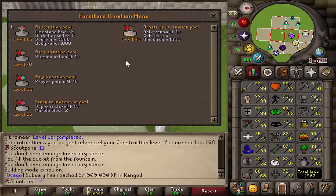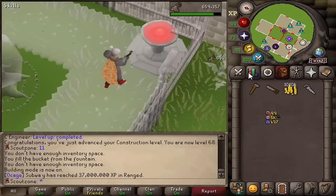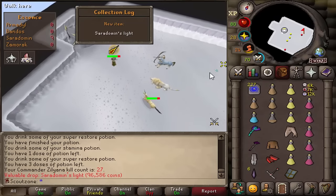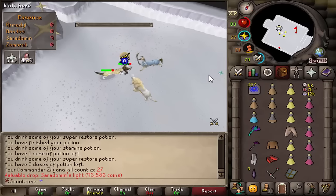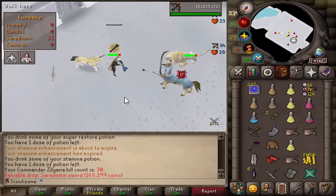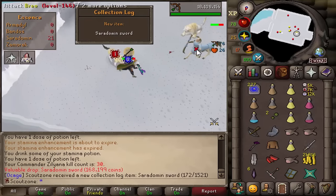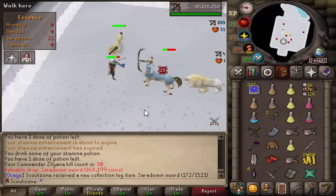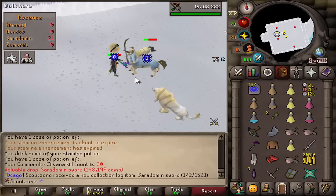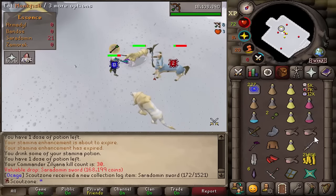We got 68 construction, which means we can make the restoration and the revitalization pool. Star shard means it's a unique — but what's the use case of this? We got a Saradomin sword. I think whip is better — I'm 99 strength already — but it's a unique item and I'm happy with it. Why was I so hyped for a Saradomin sword? I don't even know.